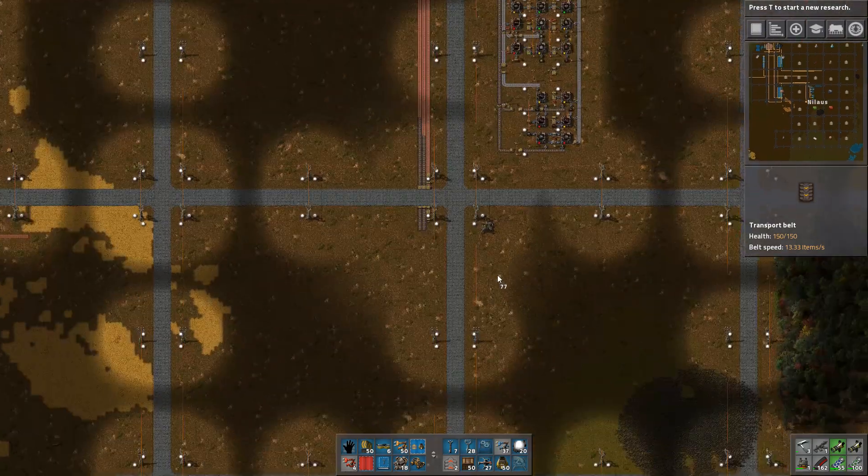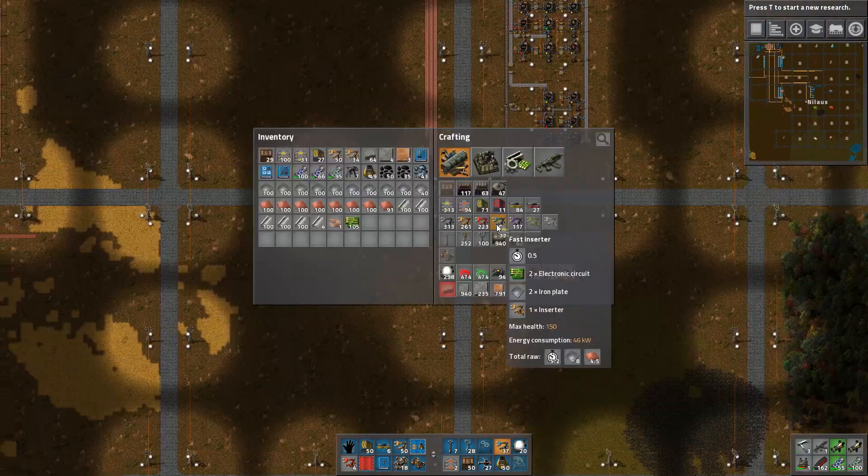Let me just explain what I'm doing here: I'm taking three lines down because I need three lines of copper for two lines of iron in order to make stupid amounts of green circuits. And why am I still not making red belts? I don't know. So that's my three inbounds here — let's plop down a blueprint.